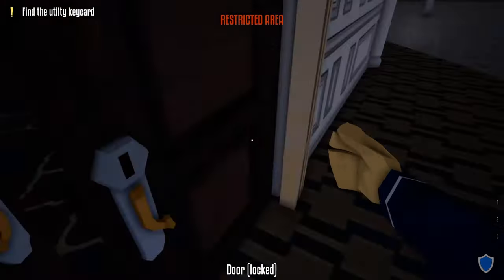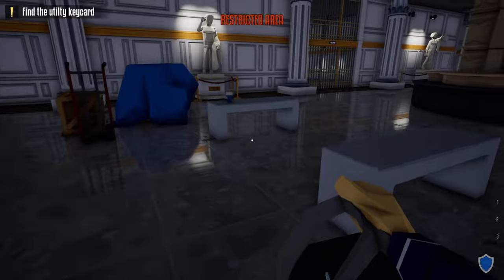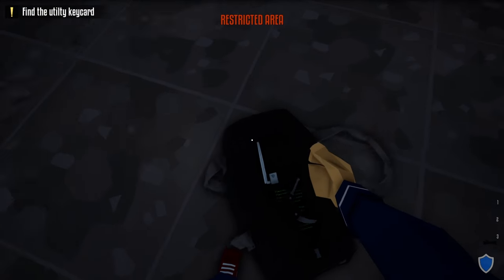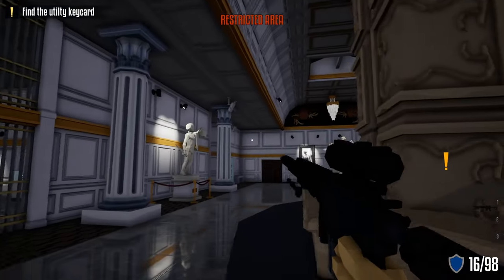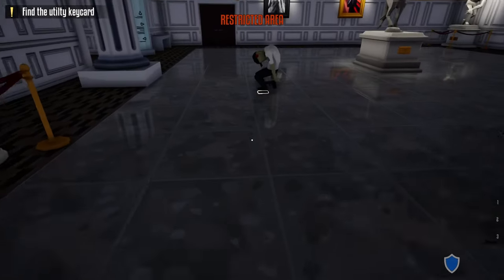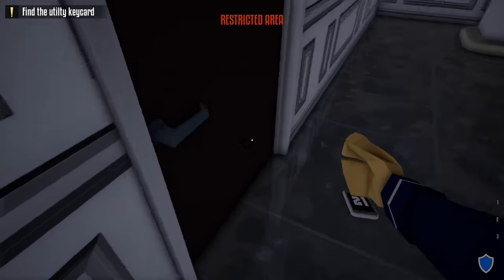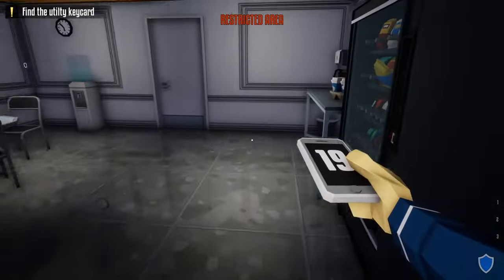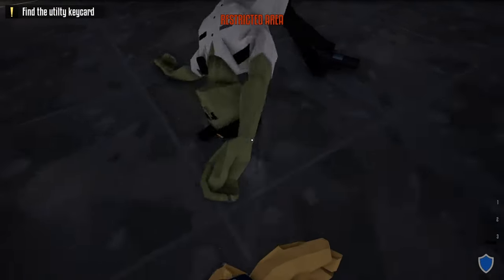Grab the guard's body and drag it with the other. Close this door, go back to our duffel bag, grab it, head over here, place our duffel bag down, grab our gun, and take out both cameras. Take out the guard that gets alerted, grab his phone, and do the check-in in the break room.